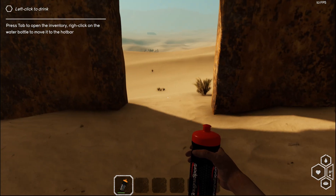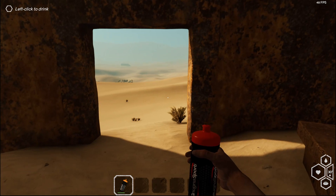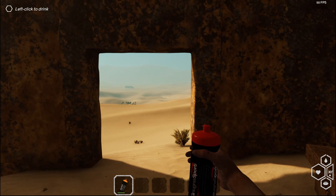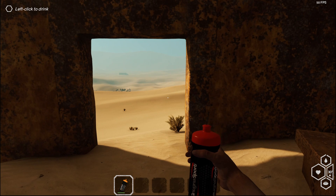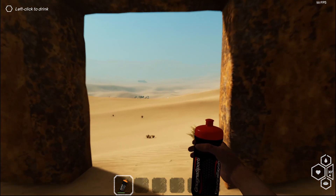Here we go. Hot bar right there at the bottom — same place. Got the water droplet, use your water. The hexagon that you see — the white starts disappearing when you get thirsty. Then you have your health, which is the heart. Bottom one is food. And then the temperature — gotta be careful of the temperature. Gets very cold at night and hot during the day.